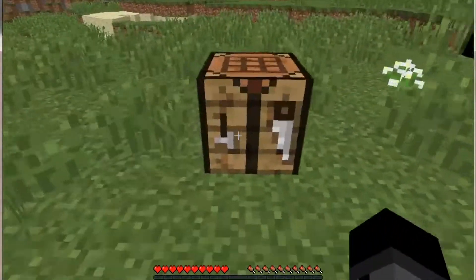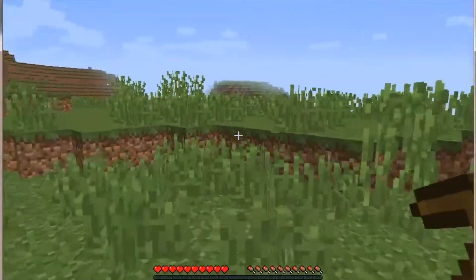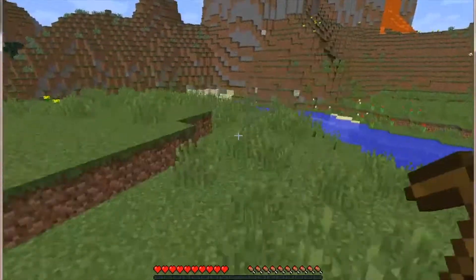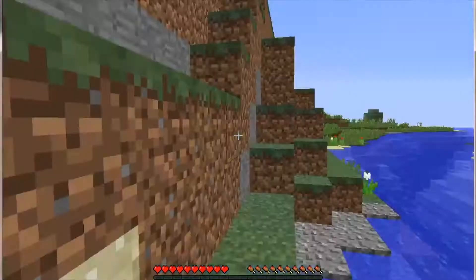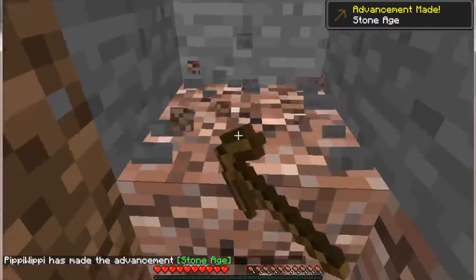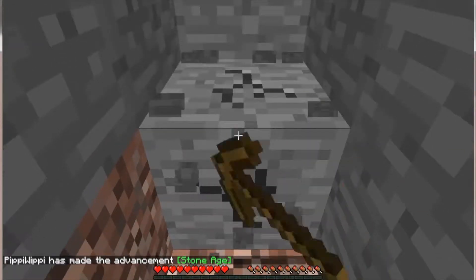I got an apple and I'm going to make some sticks, then make a pickaxe. Time to go mine — heading over here. We're going to mine right here. What the heck, that scared me! Now we're going to get some cobblestone.